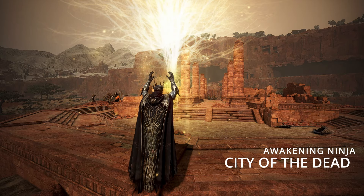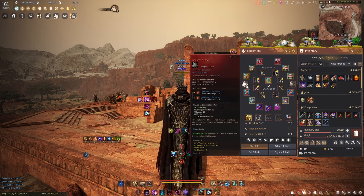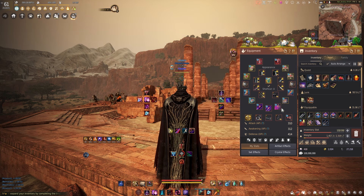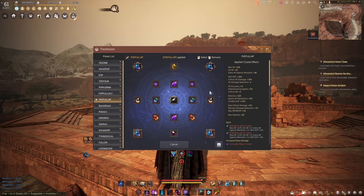Let's start with the gear. You want to go full AP gear — this is what I'm running at the moment. All-out attack, obviously your PvE set, so you cou them and stuff. Crystals, just full AP, nothing special here.